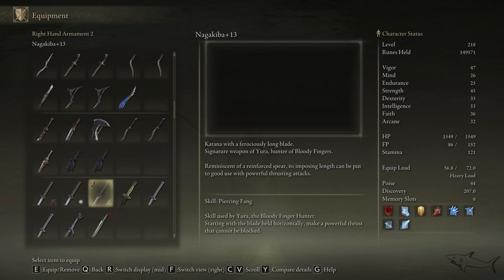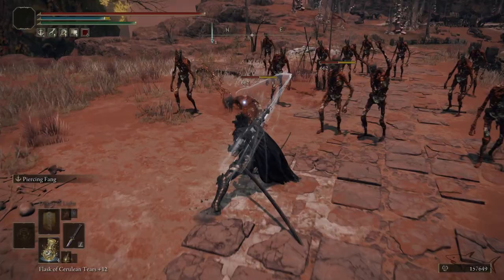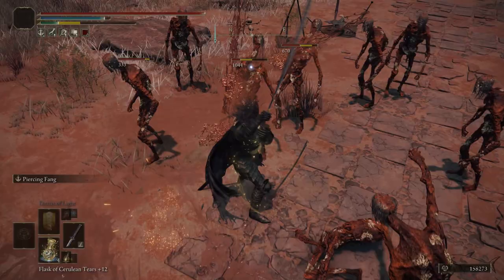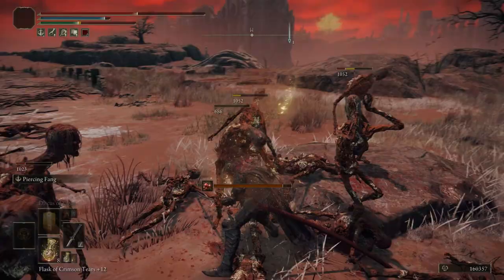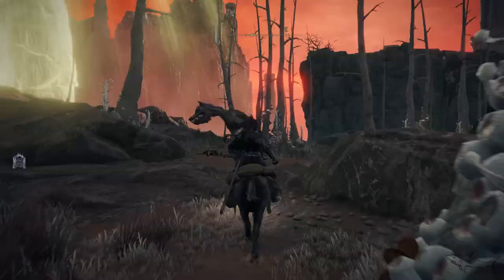Today I'm going to show you how we can get this amazing Nagakiba Katana. This is a secret katana that most players won't get very easily, because if you want to take it the proper way you have to do certain things that I'm going to explain in this video. First things first, this thing can do a lot of damage, and the one I'm using right now is only level 13. So we can make it level 24, 25, and it will be a monster of a sword.